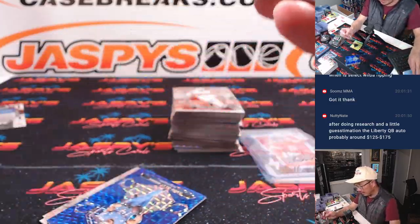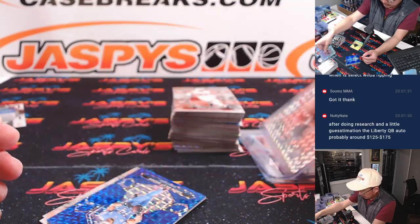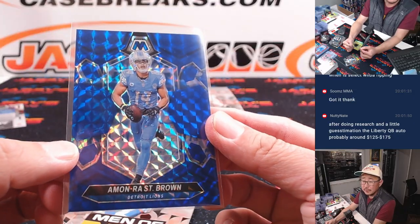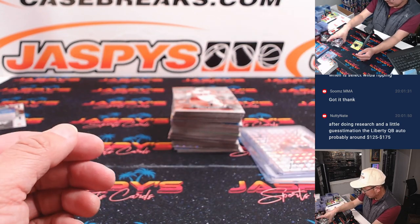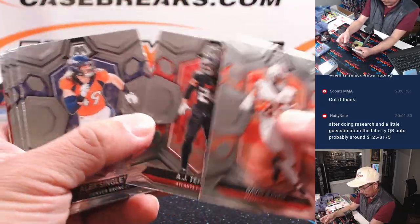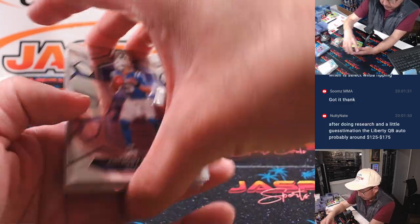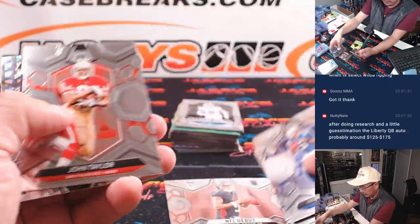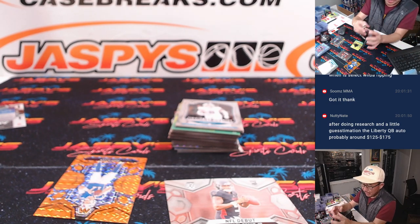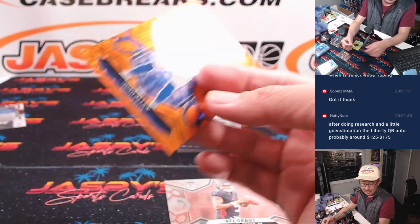NFL debut mosaic pattern, Michael Penix Jr., Atlanta — Gary. And we got Amon-Ra St. Brown, 72 out of 99 — nice little color match for Detroit. Rick with Detroit. Dangerous looking team. NFL debut Michael Penix and a Caleb Williams — there we go, Greg with Chicago. Da Bears. And here's Buffalo Josh Allen to 199 — David with the Bills.